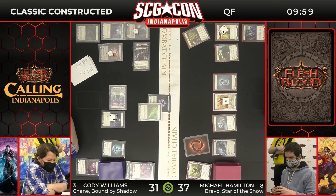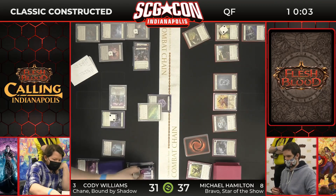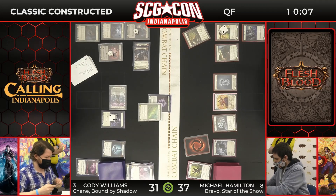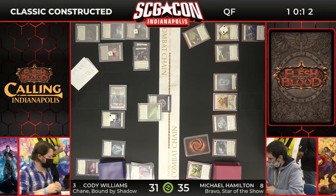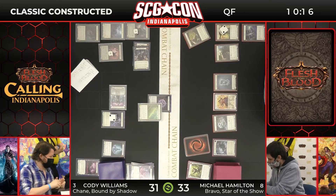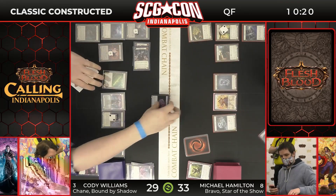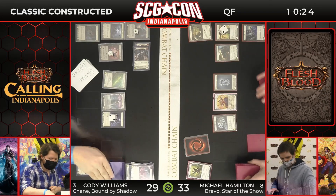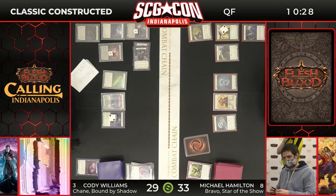The major thing Michael's worried about here is he needs a blue ice card — or any blue, frankly — to just slow down and pressure Cody to any degree. It looks like it's going to take four of this down to 33. I don't believe there was a non-attack action played ahead of this, so I think it's just two plus one — which is three — which Michael Hamilton apparently just gladly took. Michael Hamilton goes down to 33, Cody down to 29 off blood debt for himself. Now we're back over to Michael.